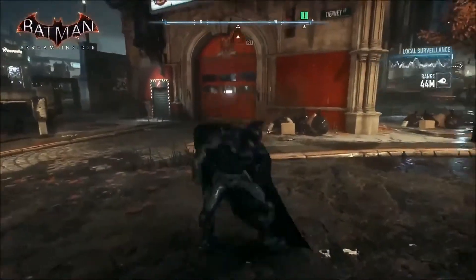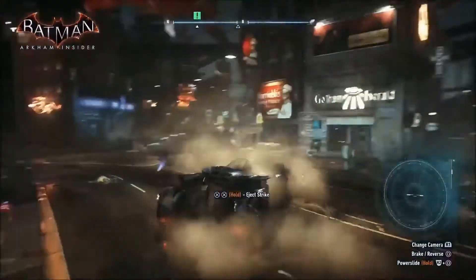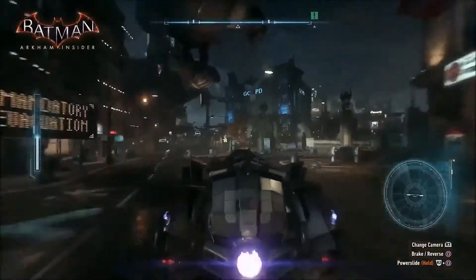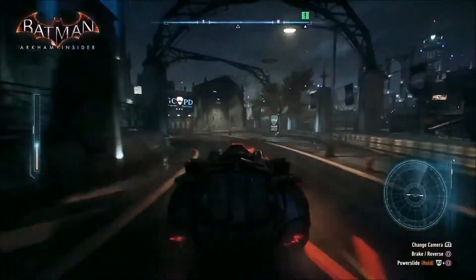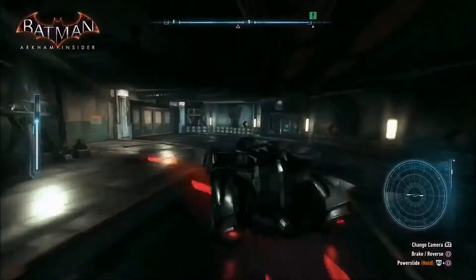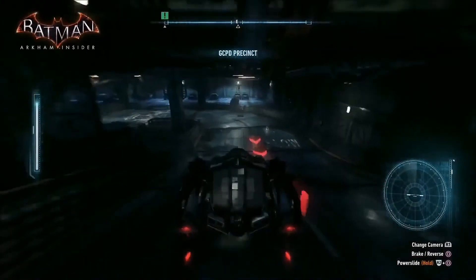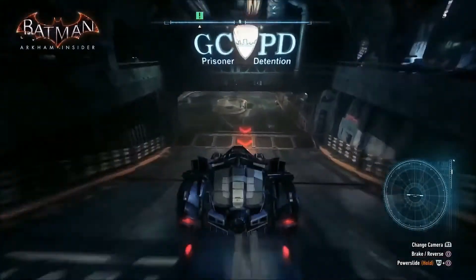So we're going to GCPD now. Let's check it out — taking the Batmobile again. You can see all those rioters; they're pretty terrified of the Batmobile. It's a terrifying car — we built it to be that way, and Batman built it to be that way. It's as much of a symbol as he is. Here we are down into GCPD. This is the big secure lock-up car park. This is where the GCPD are hunkered down for the events of Arkham Knight — it's kind of the last stronghold they still have in the city. They've basically lost control of the streets; there's rioting and thugs everywhere.